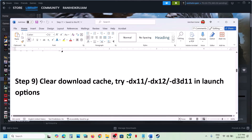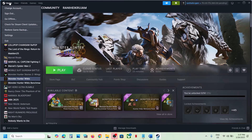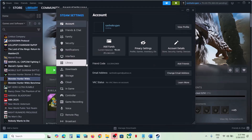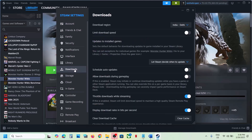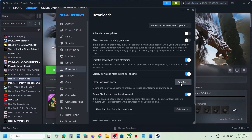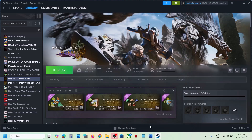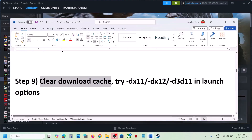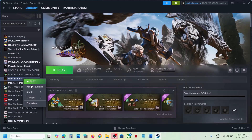The next step is to clear the download cache. Go to Steam, click on Steam at the top, go to Settings, then go to Downloads. Over here you can see Clear Download Cache — click on it, click Confirm, and once that is done launch the game and check.